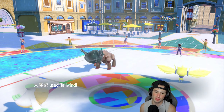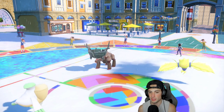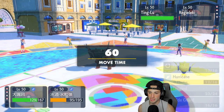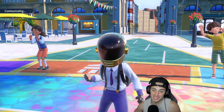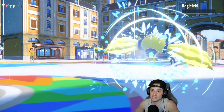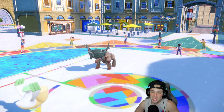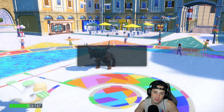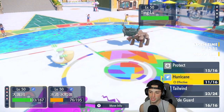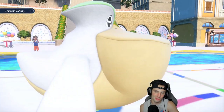I Protect Pelipper and set up Tailwind for later — Reguleki Protects as expected. Tailwind helps Urshifu later in the match even with Choice Scarf. He goes for a Stop move, we block it. Now we can Aqua Jet Reguleki down and drop Hurricanes into that slot. Damp Rock was really clutch here — they tried to waste eight turns of rain but couldn't. Hurricane removes Reguleki, we do chip damage. Heavy Slam does nothing. Two turns of rain left — Wave Crash should chunk his final Pokemon. Opponent cancels — one and zero. Let's hop into the second match.